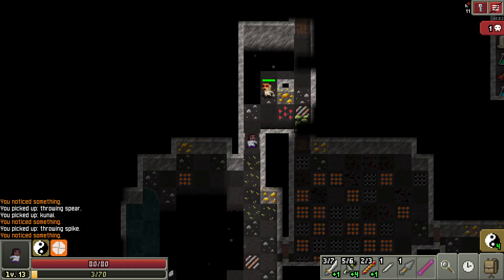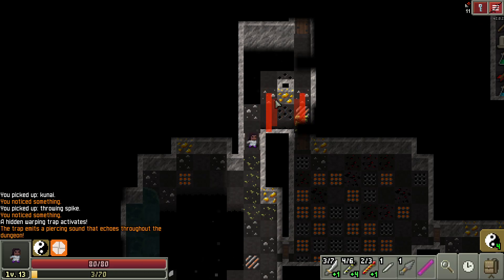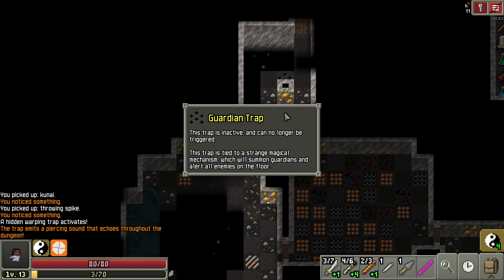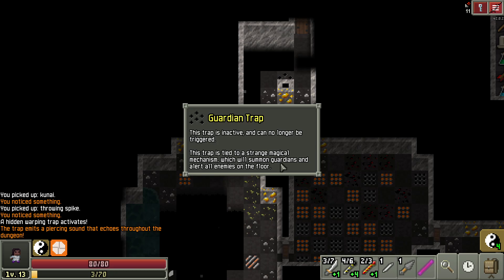Well, congratulations — we found our first victim of the Wand of Last Wave. You're going. These guardian traps are just everywhere — I'm hitting them all the time. And it didn't even knock it off, it warped it. It triggered a warping trap. Oh, that is funny. Interesting thing though is I haven't found the summon guardians yet. I must have a whole army of them coming at me.